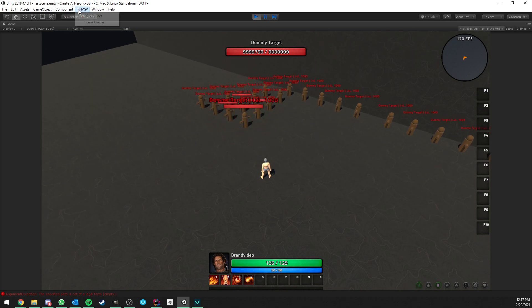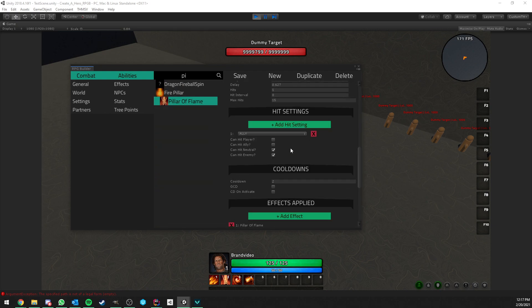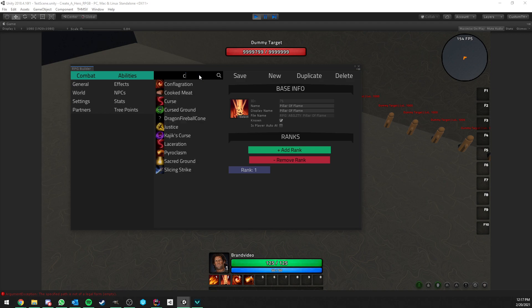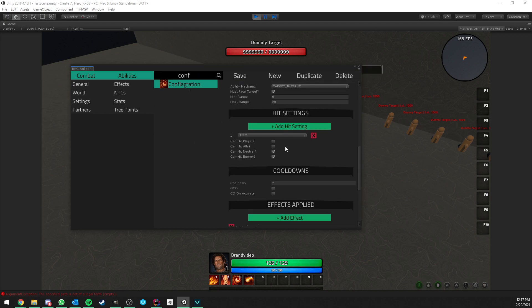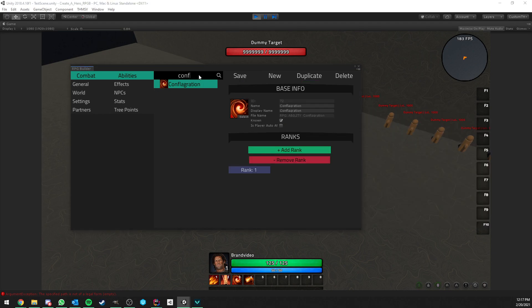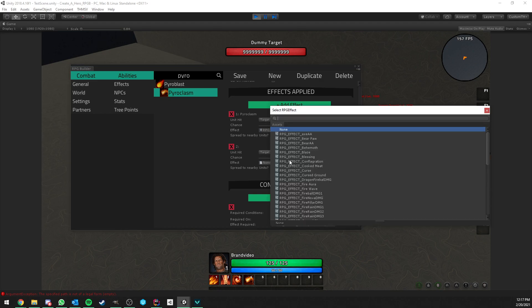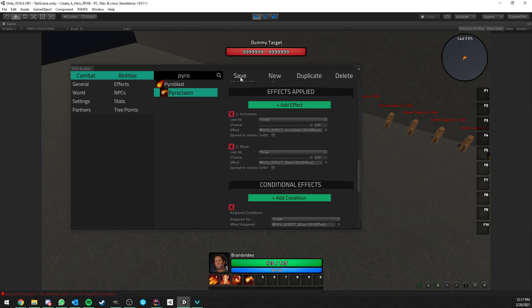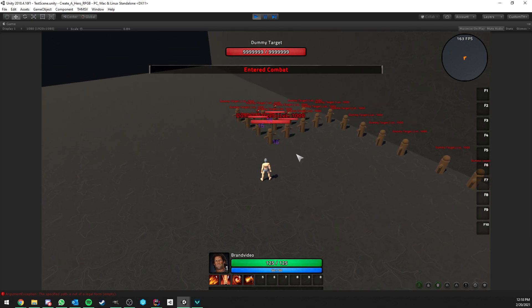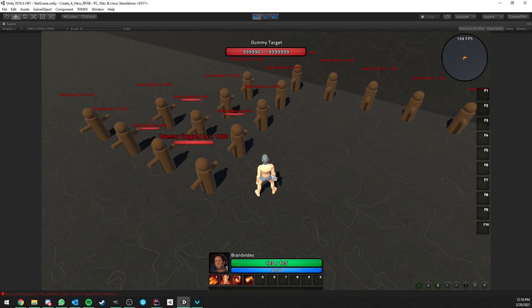I also forgot to assign the Blaze effect to Pillar of Flame and Conflagration — both of those abilities need to apply Blaze as well. This is actually a good opportunity to show that you can tweak and change things in the editor while the game is running. Save, close editor, and we're still in game — now it works correctly. Pillar of Flame deals instant damage and also applies Blaze to all targets in the area.